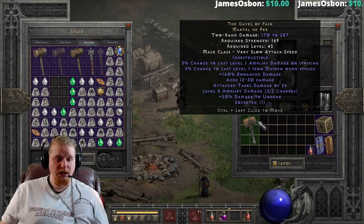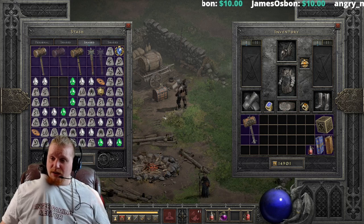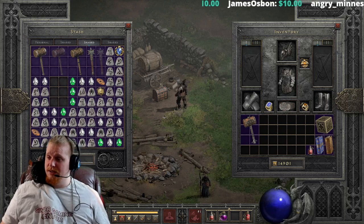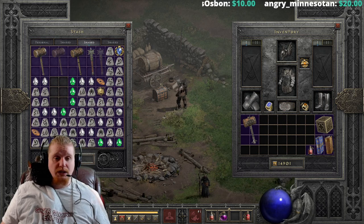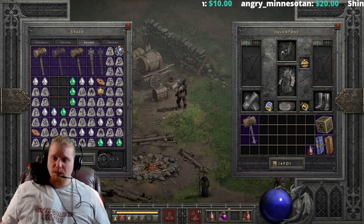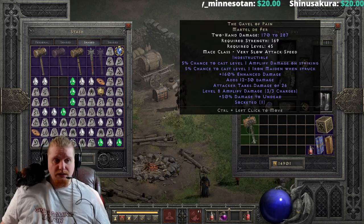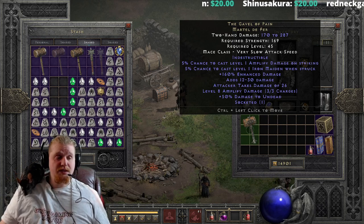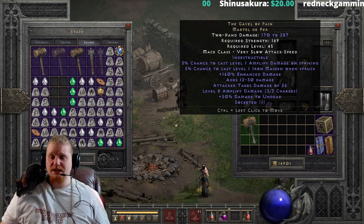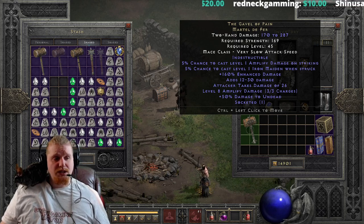It has a 5% chance to cast level 1 Amplify Damage on striking. Amplify Damage is a reduction in the monster's physical resistance of 100%. At level 1 it still provides 100% reduction, but it only has a radius of 2 yards and only lasts 8 seconds. So the Amplify Damage on here might not be particularly useful, especially since it only has a 5% chance to cast and only lasts 8 seconds — you might not get it to proc as often as you'd like.